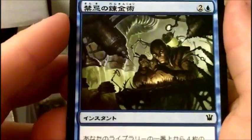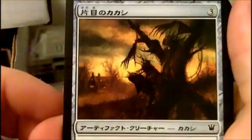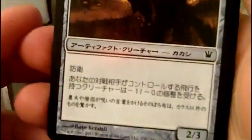Let's crack pack number two. And a big blue card right there — no idea. Artifact creature, awesome. Something's on fire — that can't be good for business.